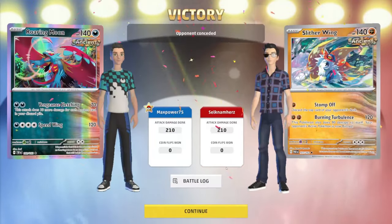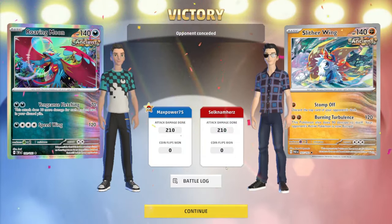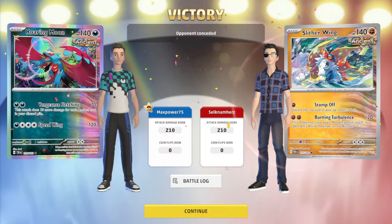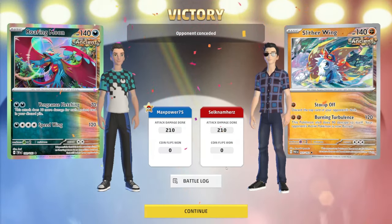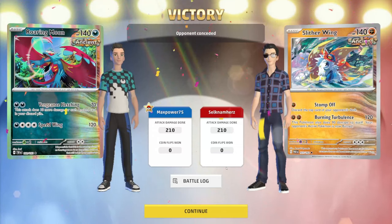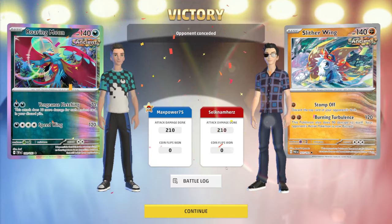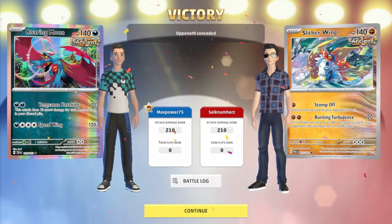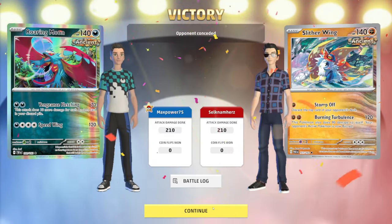The opponent concedes — they likely prize mapped and ran out of firepower. We saw how the deck works in an Ancient Box mirror. Options include adding Slitherwing, adjusting Roaring Moon EX counts, or replacing Koraidon and Flutter Mane with Dunsparce from Temporal Forces for a different version with similar draw power but possibly more consistency. Hopefully you enjoyed it — leave a like, subscribe, and share with friends. We'll be covering more decks soon!